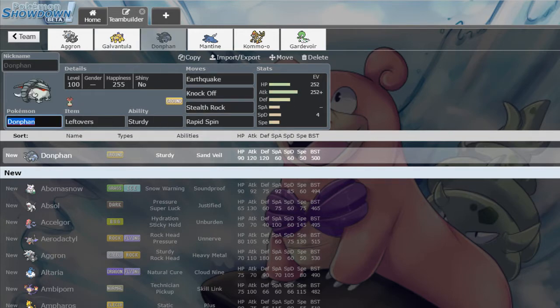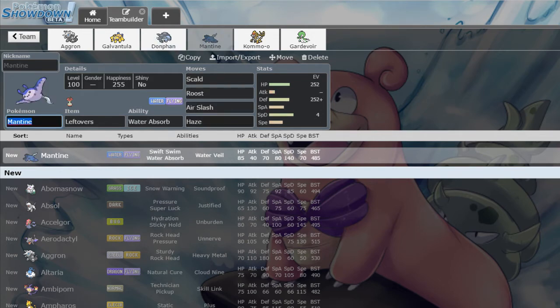Donphan — this Mon is really good in this tier. Earthquake, Knock Off, Stealth Rock, Rapid Spin. Because Donphan is our spinner, we can then have Mantine without Defog. We're running Scald, Roost, Haze, and Air Slash on Mantine.